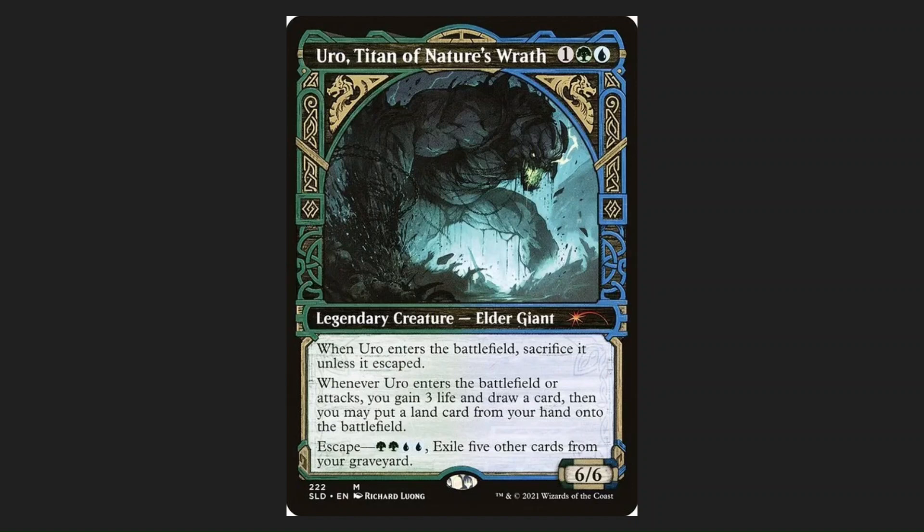So Uro is a funny little man — he's got a lot going for him. He's a three-cost green-blue, so Simic shenanigans. He's a 6/6 for three mana which sounds incredible — that's a beyond positive ratio, super efficient for combat. Unfortunately, Uro is a combat fraud. He will steal your mana and never attack for you.